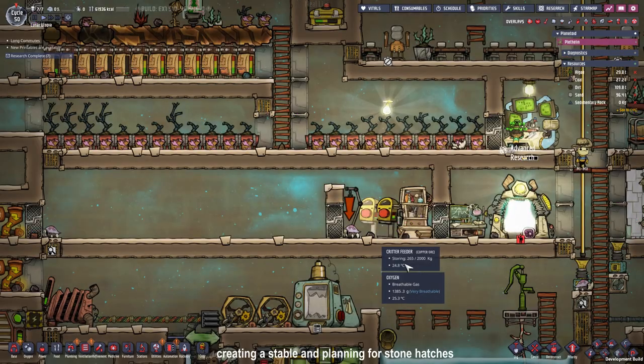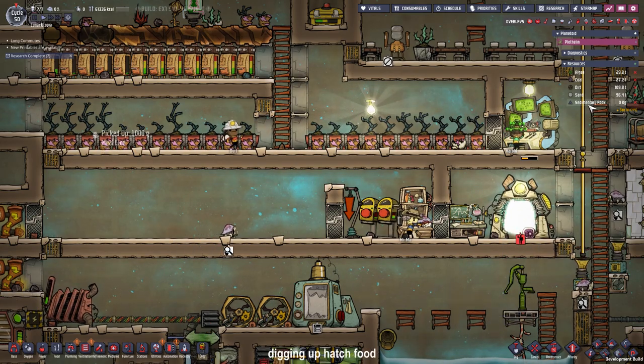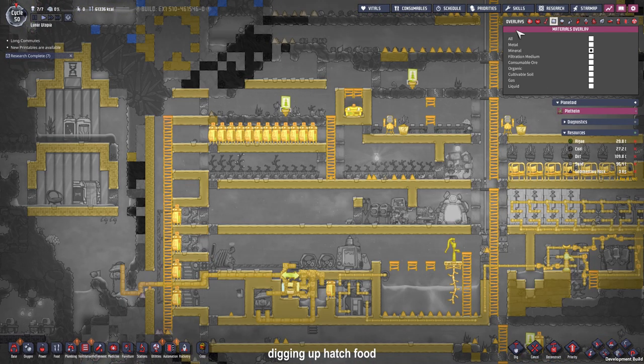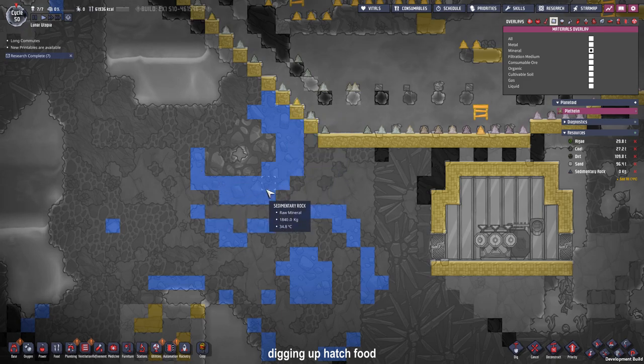I set the priorities to 7 so Mima, who is our ranger, will do this faster than other tasks. We will also have to keep an eye on sedimentary rock — we only have one ton of it, so we need to look for more. Using the material overlay and looking for minerals, sedimentary rock is blue and I already scouted out a big vein, so we are going to dig that one up.